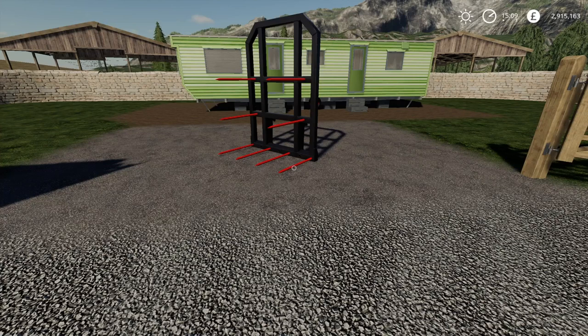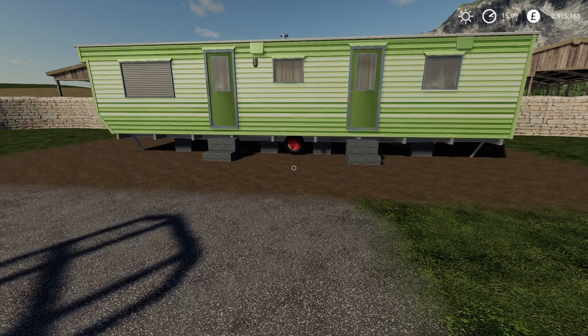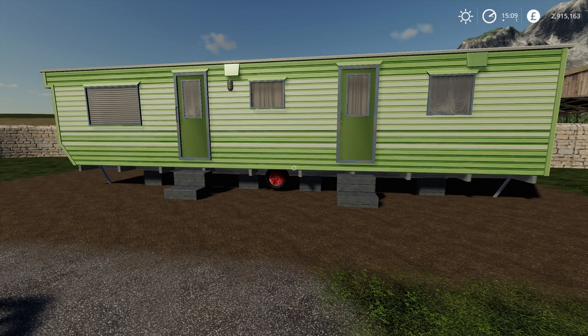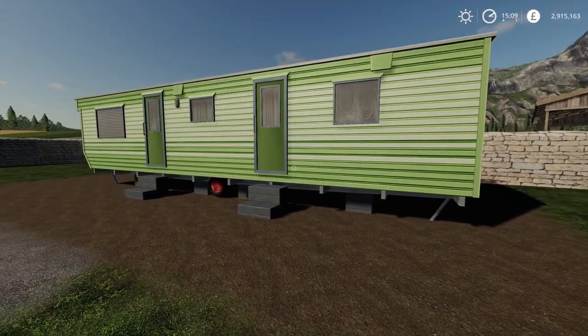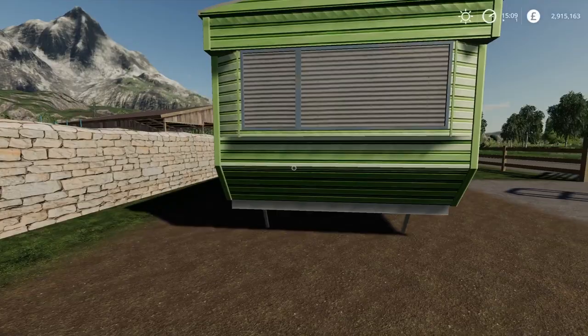We've got three sets of mods from Dorset today — they did quite a few mods in FS17, really good high-quality stuff. Starting with the Caravan Farmhouse by Dorset. It uses two slots, which is absolutely amazing. This is one of your sleep farmhouses, so if you're just starting out and can't afford £180,000 for a farmhouse, there are now more options rolling out. It looks like the old caravans you find on caravan parks and campsites around the UK.